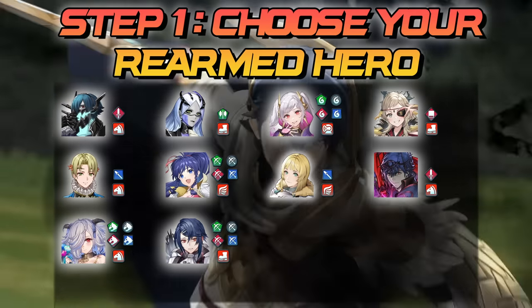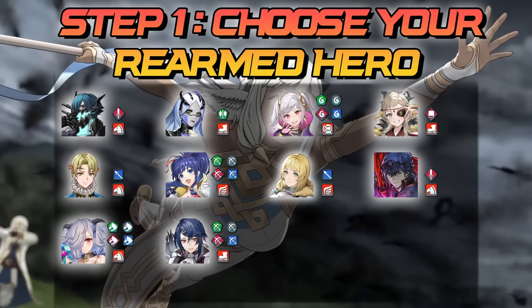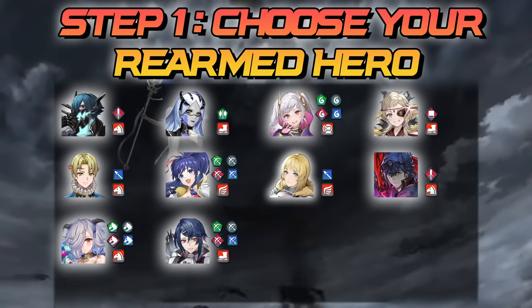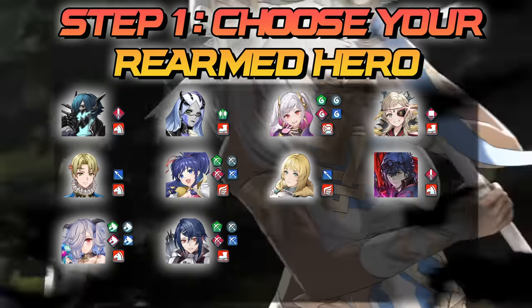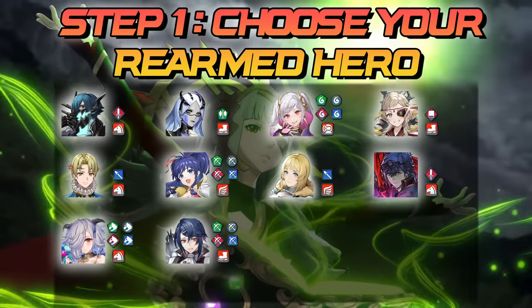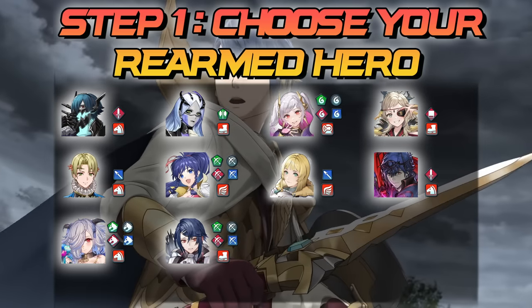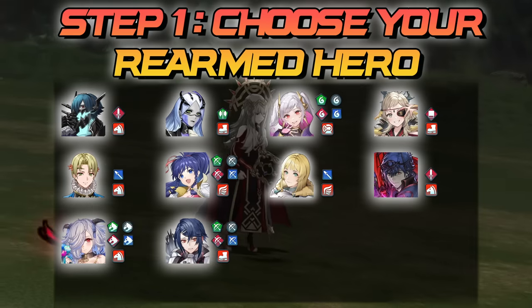The first step is to choose which Rearmed Hero you will be using to duplicate skills. All of them can do this trick, but the skills they can inherit depends on their movement types. So a unit like Rearmed Ingrid who is a flier cannot duplicate infantry skills because she cannot inherit them. This is very important to remember and one of the major reasons I am so biased towards Rearmed Infantry units, as they have the most available fodder to duplicate.